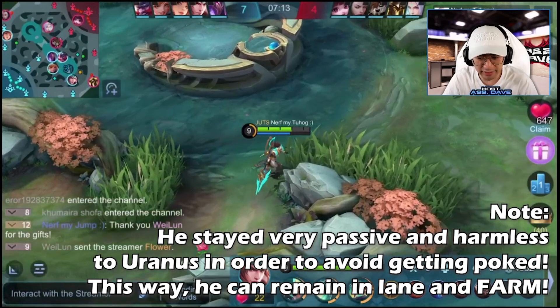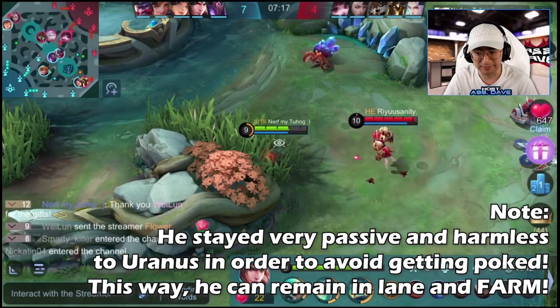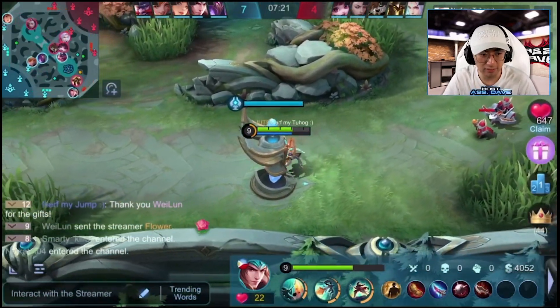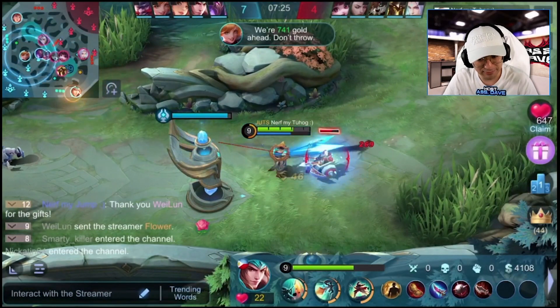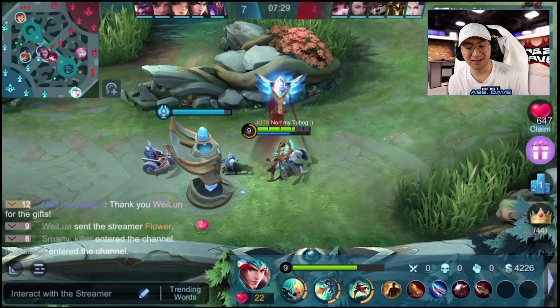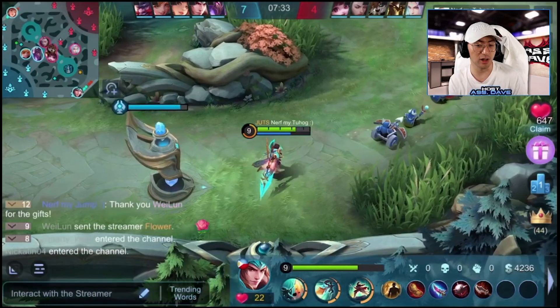So next item, I think he's going for Windtalker — yeah, I'm pretty sure he's going for Windtalker. Right here, once again, just leave that Uranus alone. If he doesn't approach Uranus, Uranus is not going to approach him. The golden rule — or rather a law of nature: the only reason you die in lane is when you try to kill somebody. But if you're not trying to kill anyone, you're not going to die.